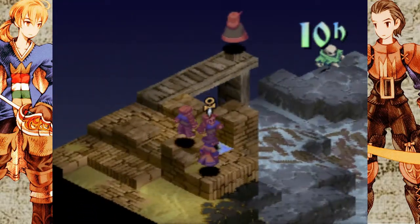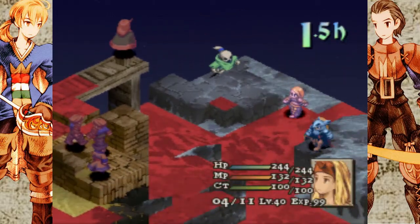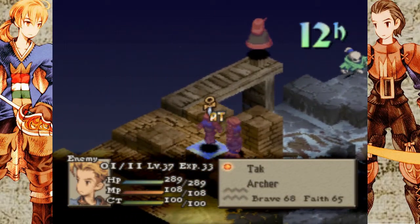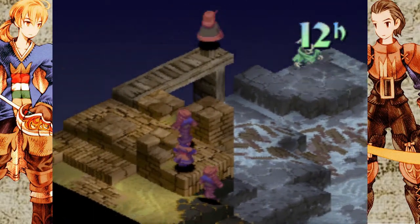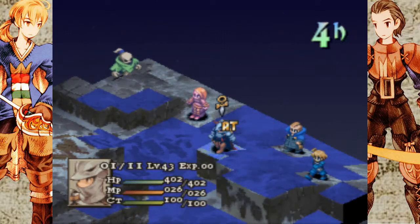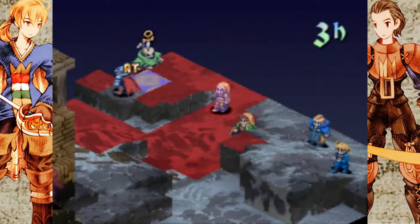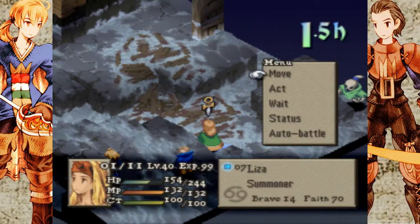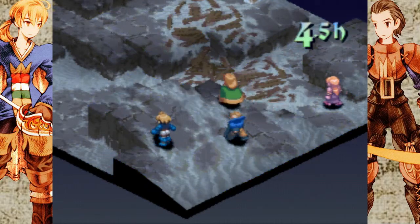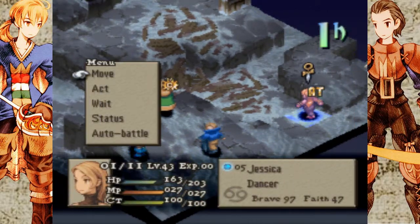Lots of fast enemies it would seem. Maybe these guys aren't considered random enemies — maybe they are scripted, because level 37 seems a little bit lower than they should be. I think Ramza's level 45. So I can probably jump on Mr. Ghosty here — that'll do the trick for him. Let's sit here and summon Moogle for Ramza — oh, I should have hasted my calculator.